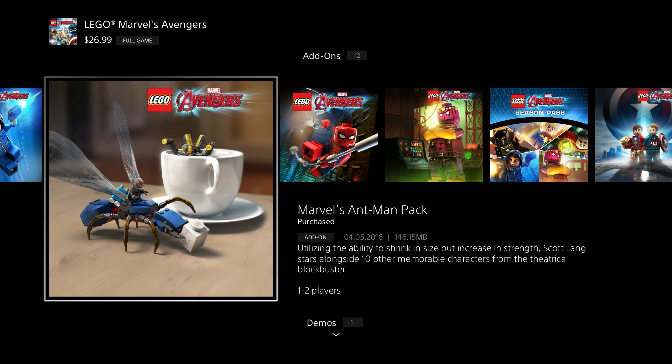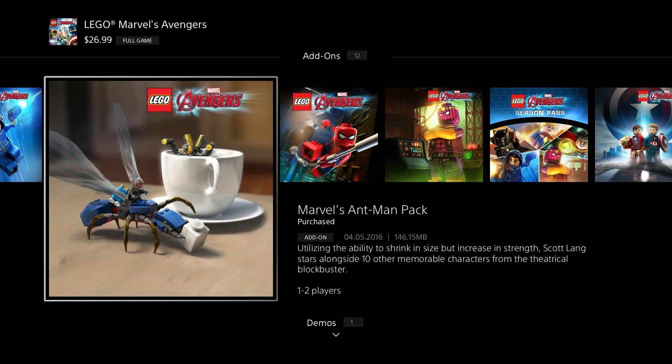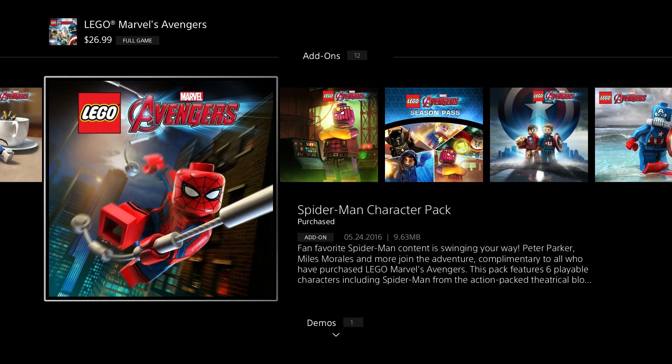This is the pack that we downloaded and did a video a little while ago - the Ant-Man story mode - and it was free. So if you've got a PS4 and the LEGO Marvel Avengers game, there are a bunch of free DLC packs you can go get. Here's another free one we got which was the Spider-Man character pack, probably the best we've downloaded so far. It's Liam's favorite - gave you all the Spider-Man characters, Miles Morales, all the cool stuff.